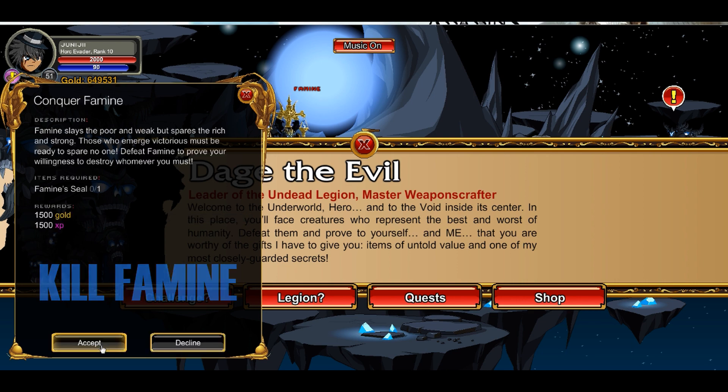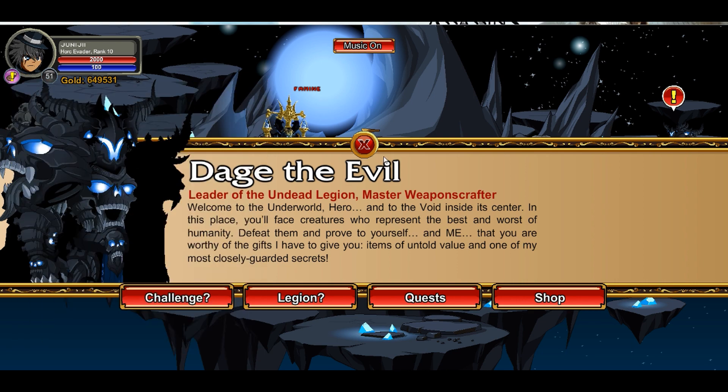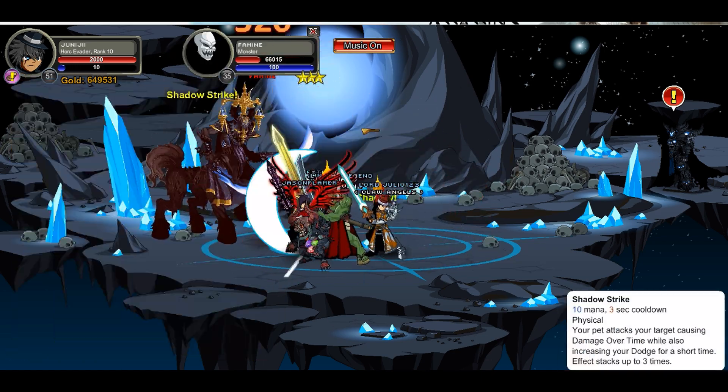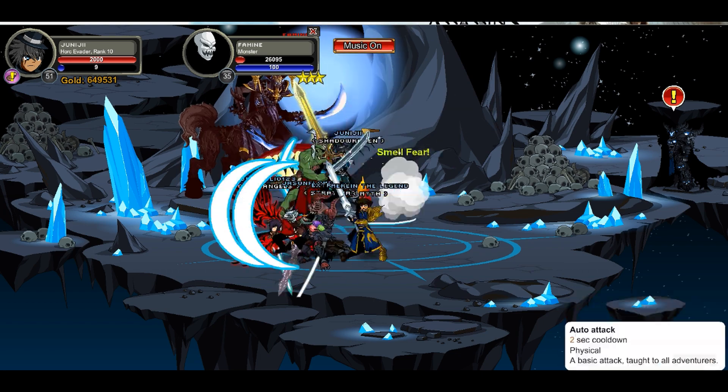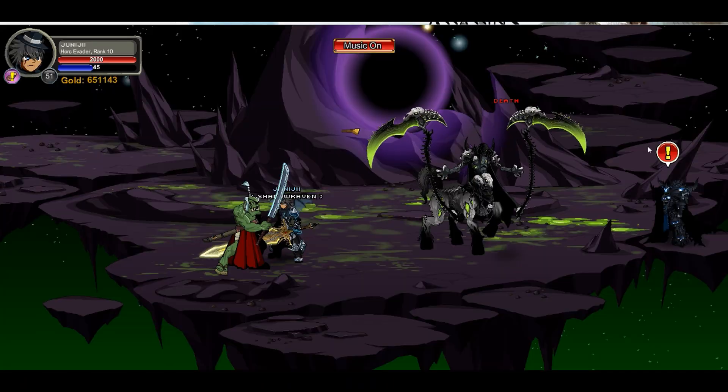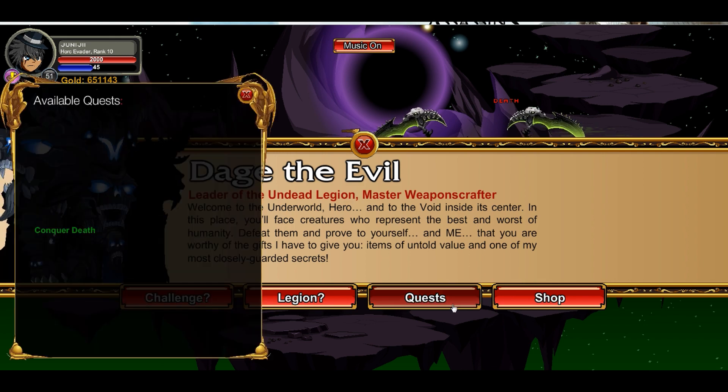The next quest is to kill Famine — not sure how to pronounce it, Famine or Famine. Kill her, or him, or whatever — and done with Famine. Then move on to the next horseman.